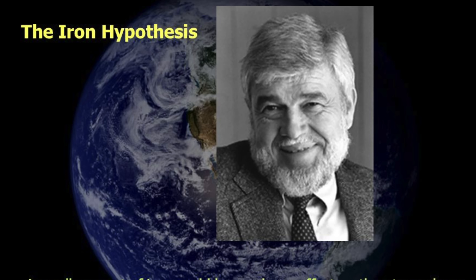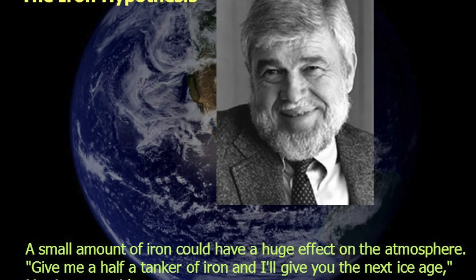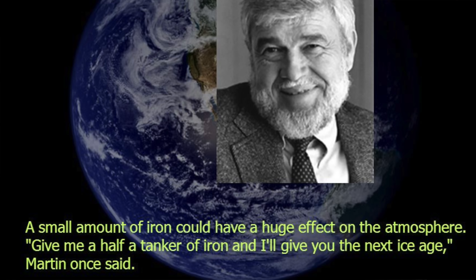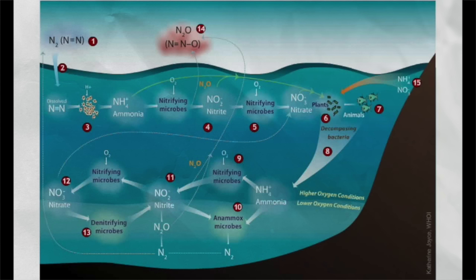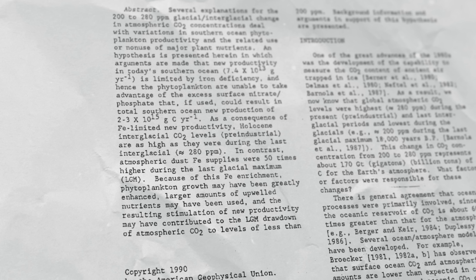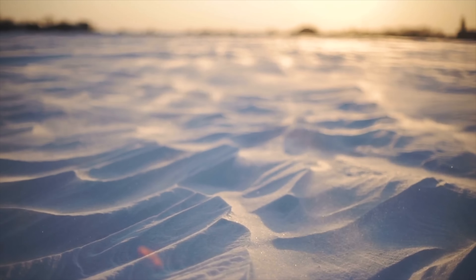"Give me half a tanker of iron and I'll give you the next ice age." That's the most famous quote from the late oceanographer John Martin of Moss Landing Marine Observatories in California. He said that in 1988, when he first proposed his iron hypothesis about a revolutionary new way of capturing carbon dioxide from the atmosphere and storing it in the seabed. The original paper was published in 1990 and presented a hypothesis explaining the link between iron supply, phytoplankton production, and the sequestration of carbon in depth, which was responsible for the low carbon dioxide levels that led to the last ice age.